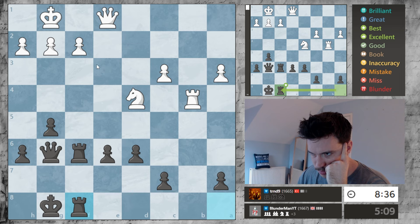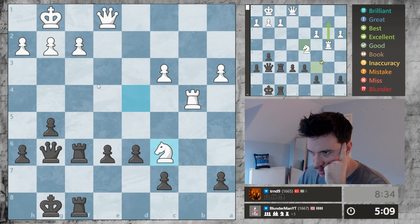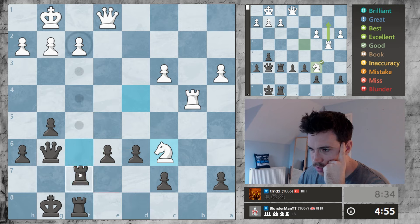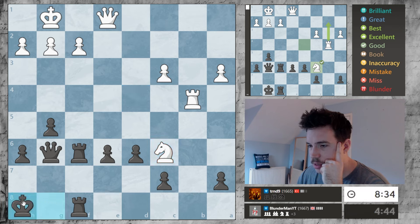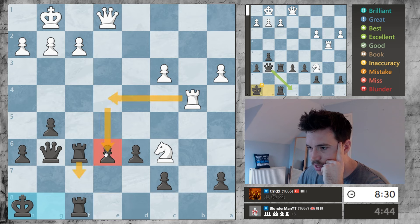He's probably going to move it. He's looking at this square. I can simply just drop back, or even just move my king. Let's move my king, because dropping back then he can go after this.